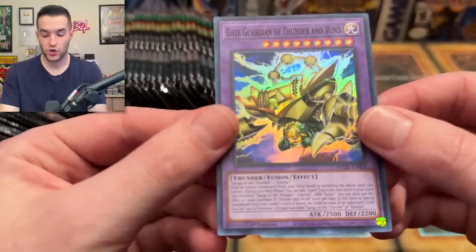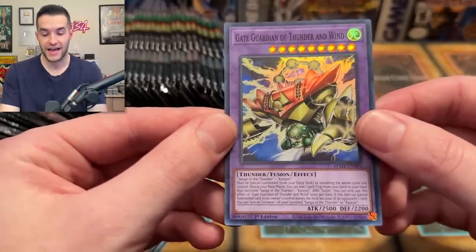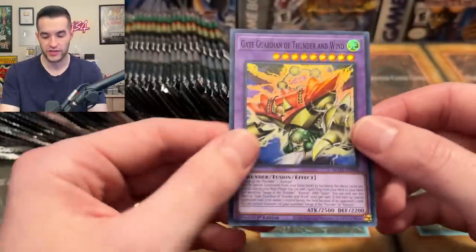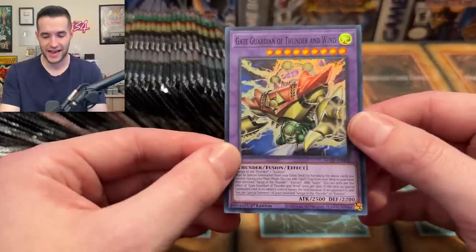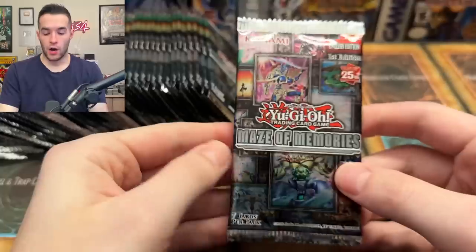This Gate Guardian of Thunder and Wind is a fusion you don't actually have to use Polymerization for, so old school players — no poly needed! He's pretty cool and also has an effect that activates two times per turn.